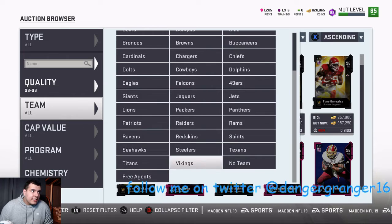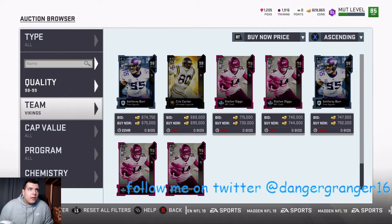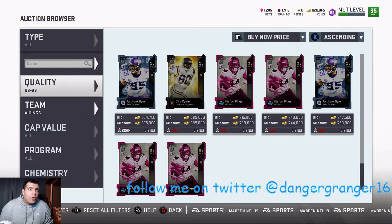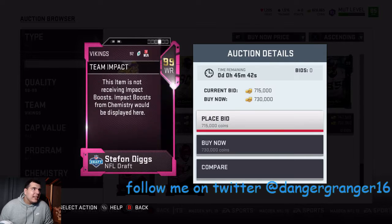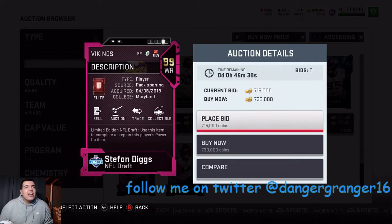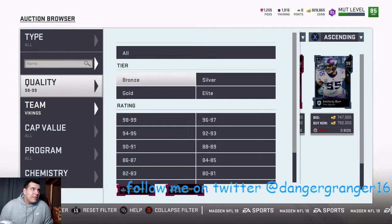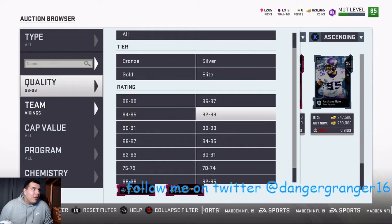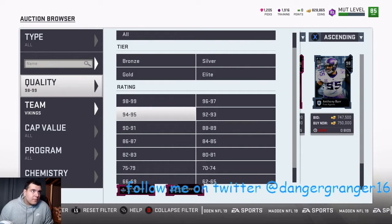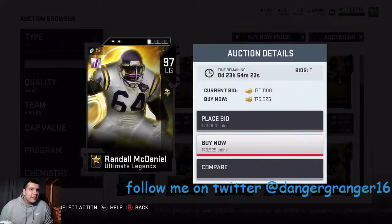The cheapest training is actually Randall McDaniel, so let's go buy him — he's on the Vikings. Oh, they released a new Diggs card today! It had to be today. I have to get that Diggs card on my team. He will be going in once his training pops out. I might do a pack opening today just to see if I can pull him.